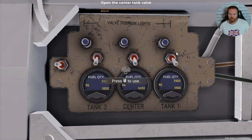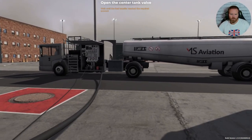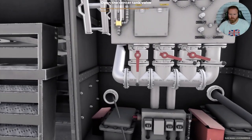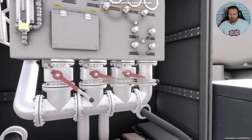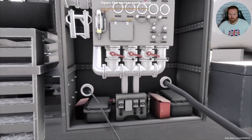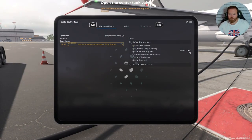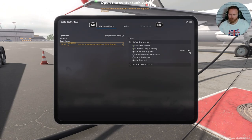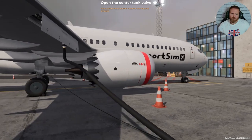I'll turn these off now. I don't think there's anything else. Let's check the tablet — disconnect the grounding... oh, it's still flashing. Refuel the airplane — yeah, I haven't done the middle one, have I? Of course — the middle tank.